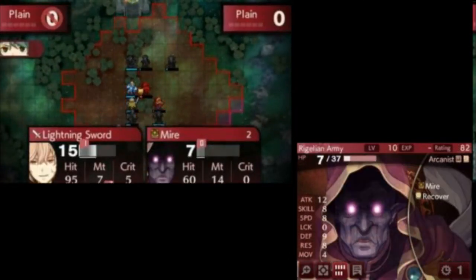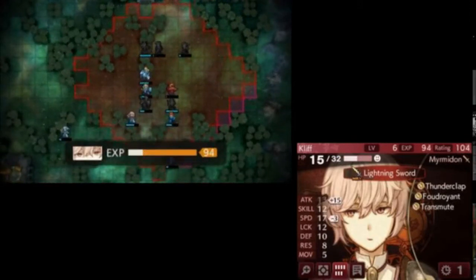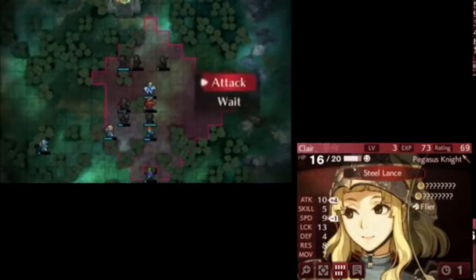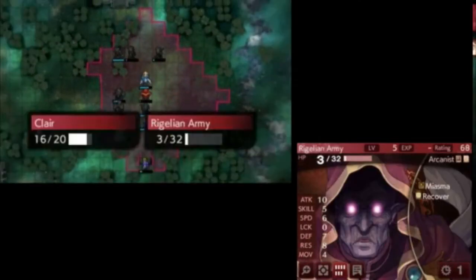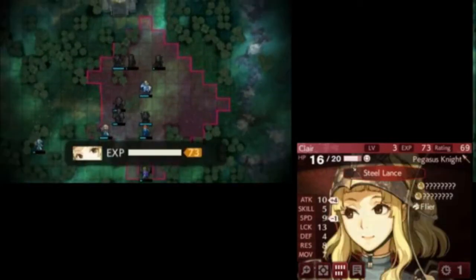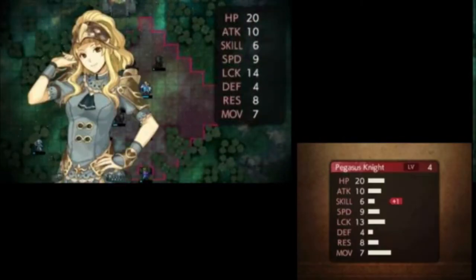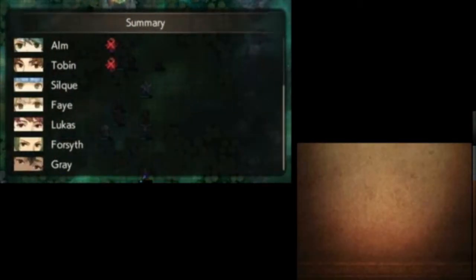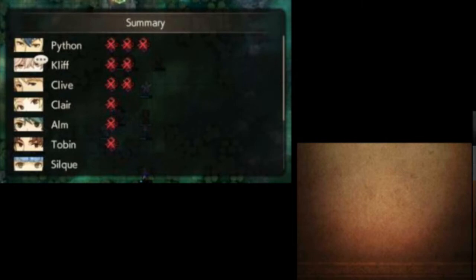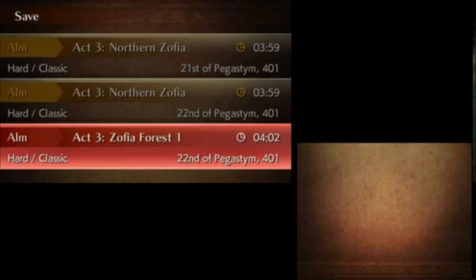Here I make a mistake — I should have fed one of the kills to Faye, which I instead fed to Claire. Faye is a much better candidate for EXP than Claire. Claire is just there to finish enemies off and pick them off, but I could have fed the kill to Faye. If Faye had gotten the kill instead of Claire, Faye's EXP would have been less tight. So we have to find a way around that in the next map, 3-3. That's the arc cleared in three turns.